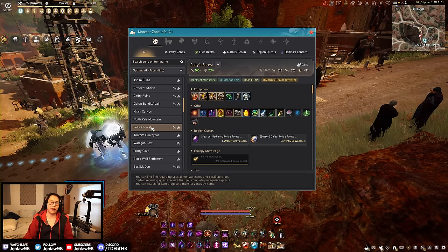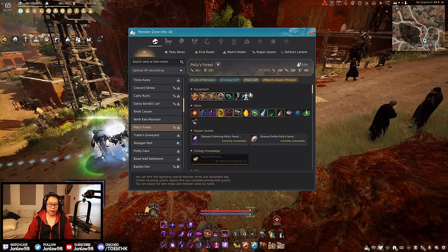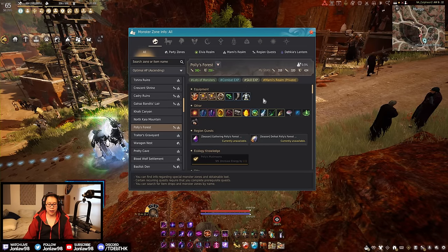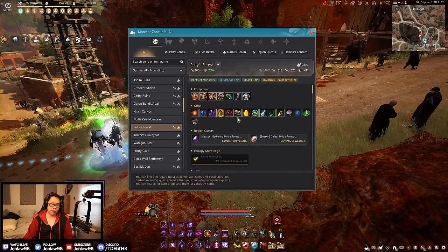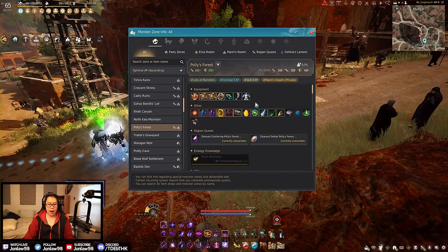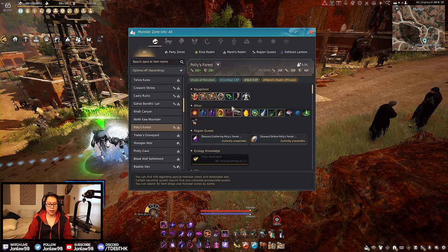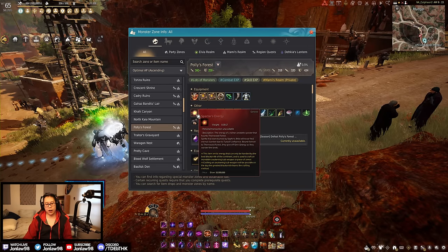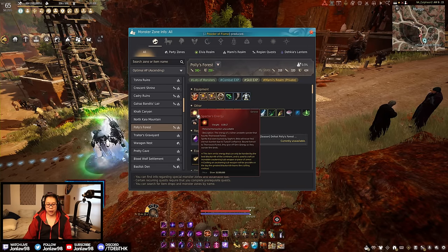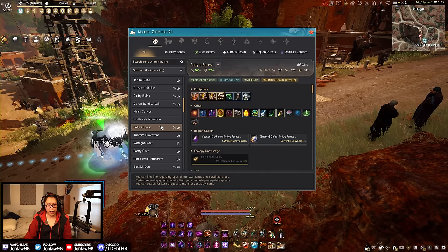Let's start off with 160 AP — this is a good baseline. Polly's Forest is a good way to get combat XP, and if you grind there enough, you do get a decent amount of Spectre's Energies and Capra stones. This is an overall good area for everyone. If you're looking to make your own Black Stars early on, you could collect a lot of Spectre's Energies, but there are better spots for that — so this is just a good entry level.